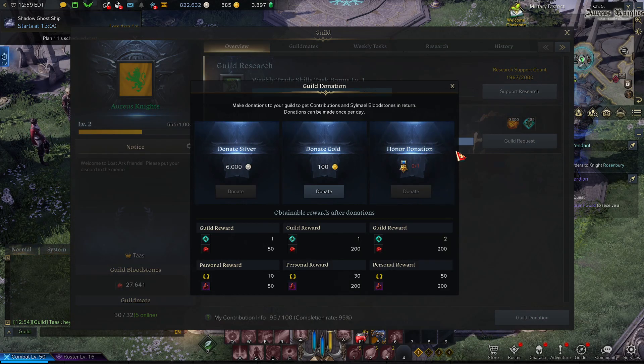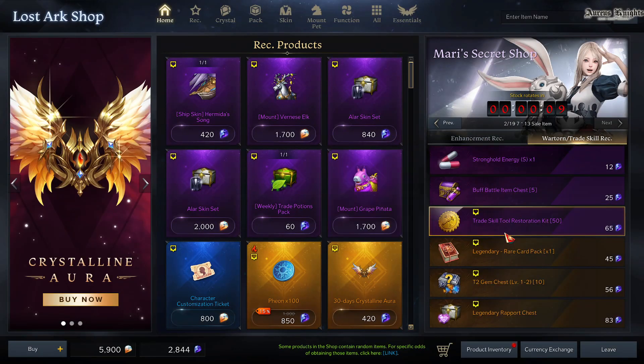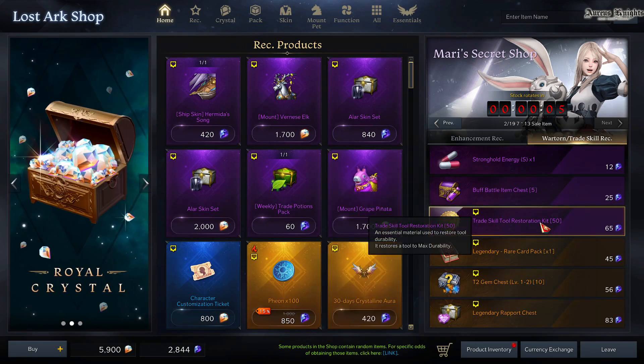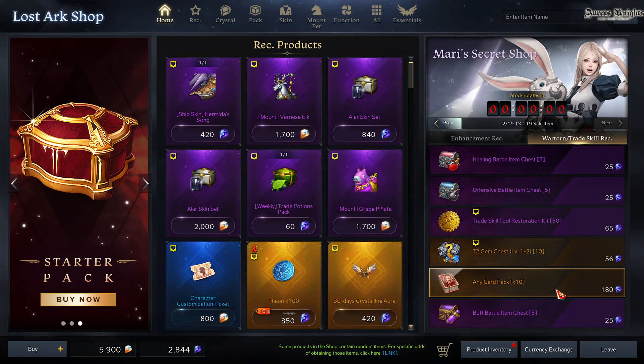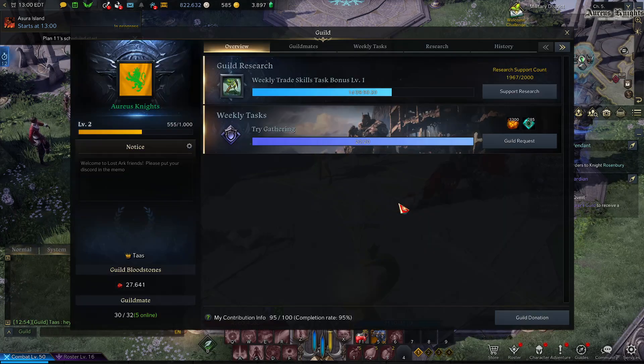Sometimes honor donations show up in the guild shop. If you have blue crystals burning a hole in your pocket, you can go to the store — it's in the war torn category. They're usually relatively cheap and let you do an extra little bit of donation every day.